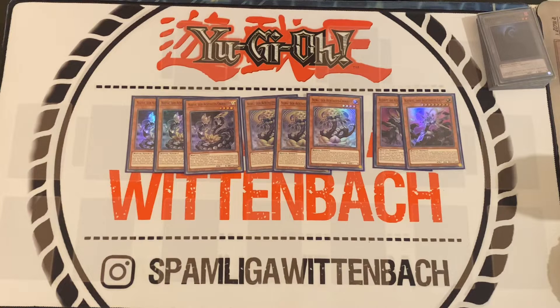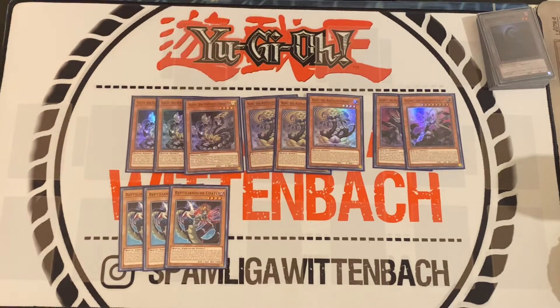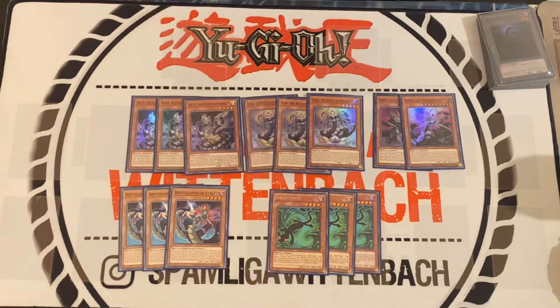Onto the new cards: there is Reptilian Kotl. This card is very good — you can special summon her when you control a Dark Reptile monster, and she's a Tuner, very good to go into Peckarural. She's searchable with the new cards from the Reptilian engine.